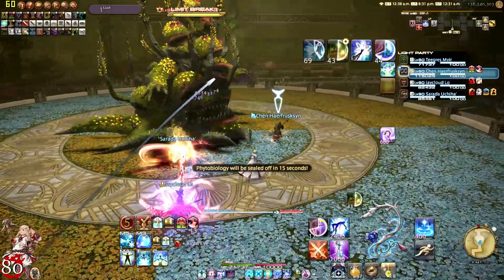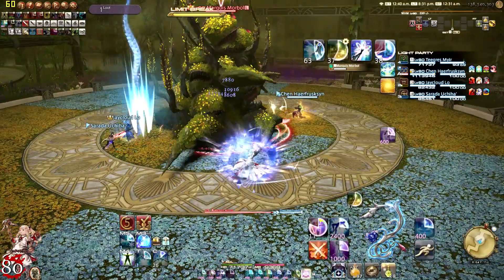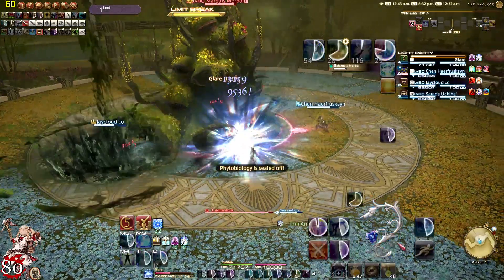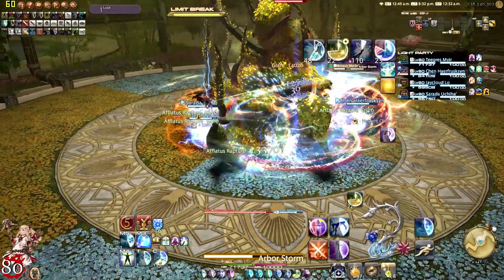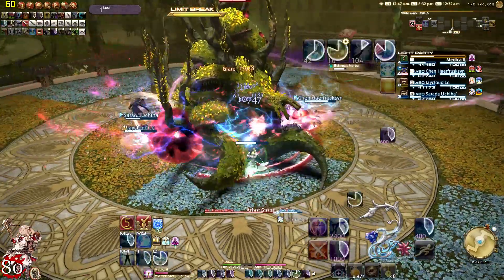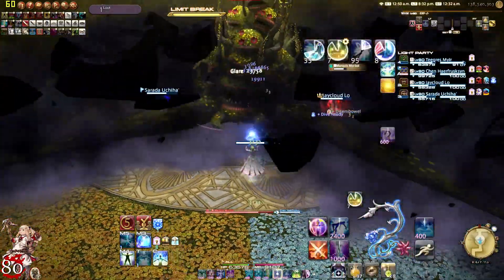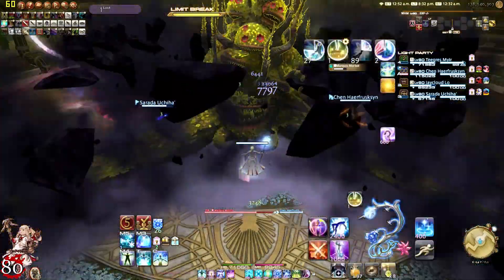Watch out for priorities. Put the shield, Regen, put a DoT. Lucid Dreaming. Pop Thin Air. Rapture. Medica 2. Don't forget to use your Afflatus Misery — make sure you're using the Indulgence when it's available. But it was enough, though.